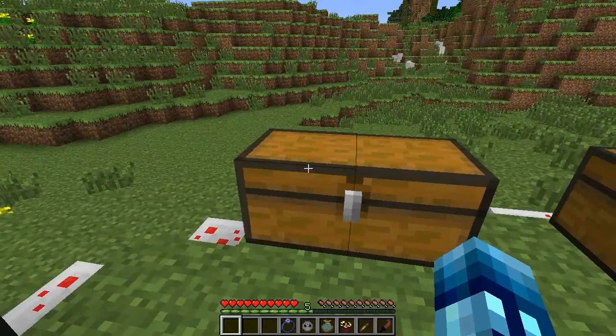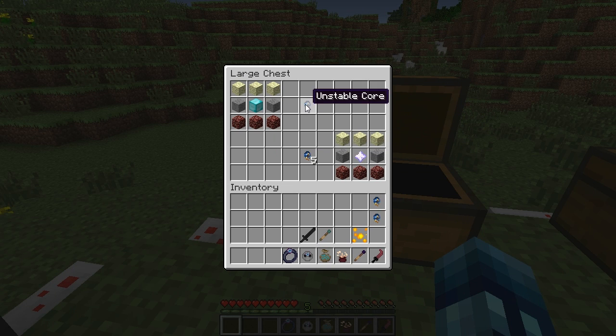Basically this mod adds a bunch of magical utilities to your game. I'm going to start with the chest here — the base item is the unstable core. You can make it one of two ways; they're both costly and both produce the same thing, except one has a block of diamond in the middle. All the items you make with it have infinite uses, which is the best part of this mod. You can also get five unstable cores by killing the wither.